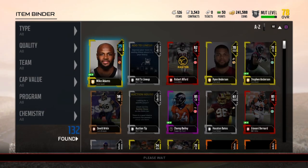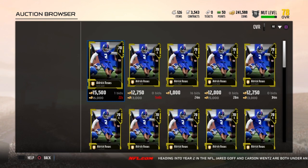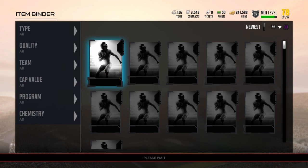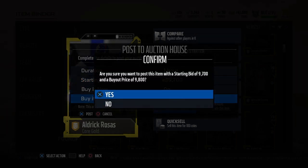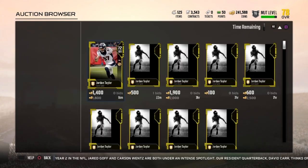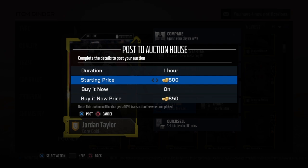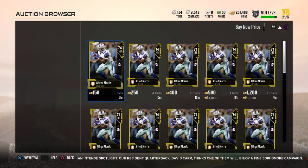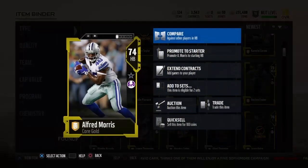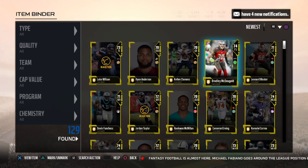Go to your bench, go to the newest, go to the players that you just got. Look for the ones that would probably go for a lot. Of course we're gonna look at this kicker — there's 10k. We'll put him up for 10k, boom, there's some profit. Then we got this Broncos player going for 1000 coins. We're just gonna put him up for 1200, because at this point in Madden, every hundred coins counts.